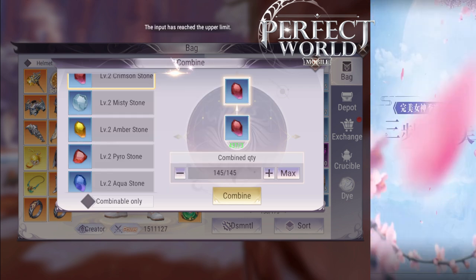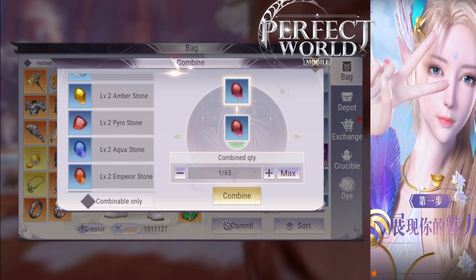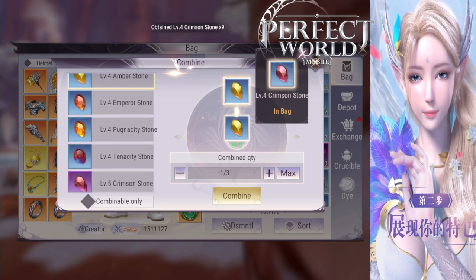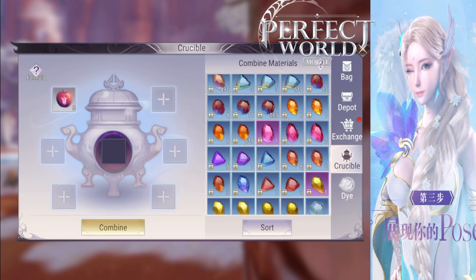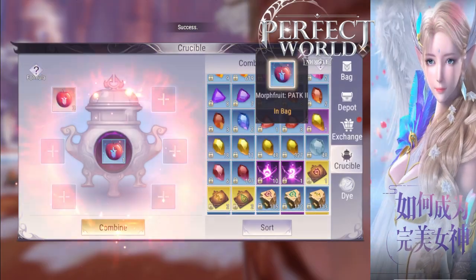For level 3 fruits, it's actually not too bad either. It's a 45% chance. You will use a level 2 fruit and 4 level 4 Stones — level 2 fruit and 4 level 4 Stones that you are collecting every day.